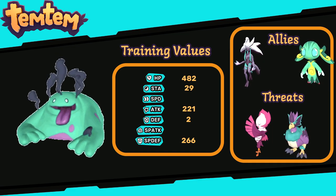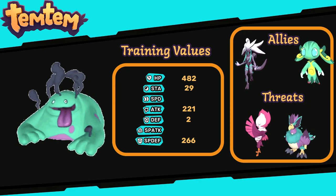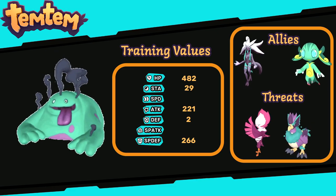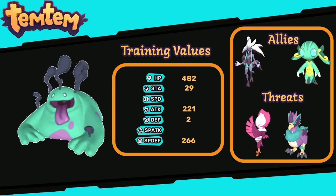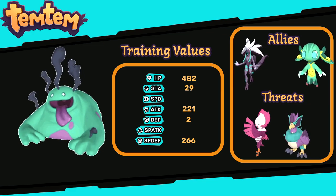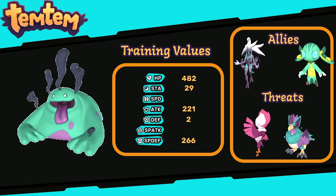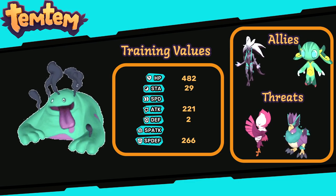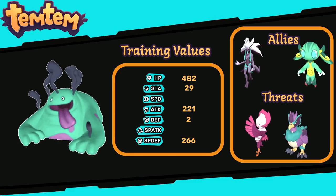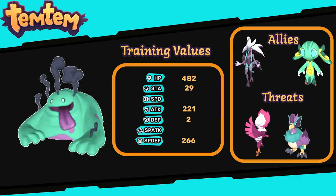As for threats, Goldert is a Toxic type and is only really feared by Wind Temtem, so be careful of Wind-type Temtem. That would be all for Goldert, guys. If you have any questions, drop them in the comments below. If you'd like to see a video on another Temtem, drop that in the comments too. If you like the content, please like, share, and subscribe, and click the notification button. Stay safe and take care of yourselves — catch you in the next video.